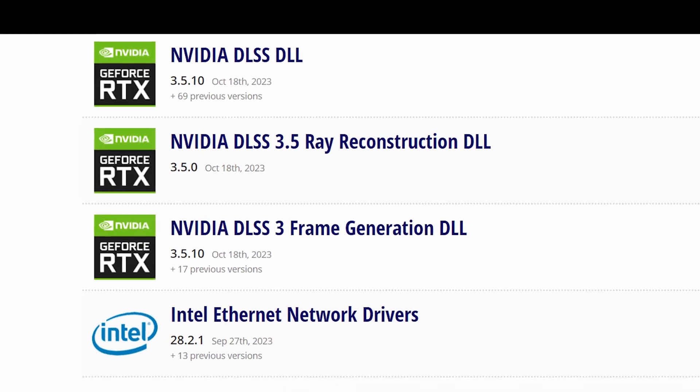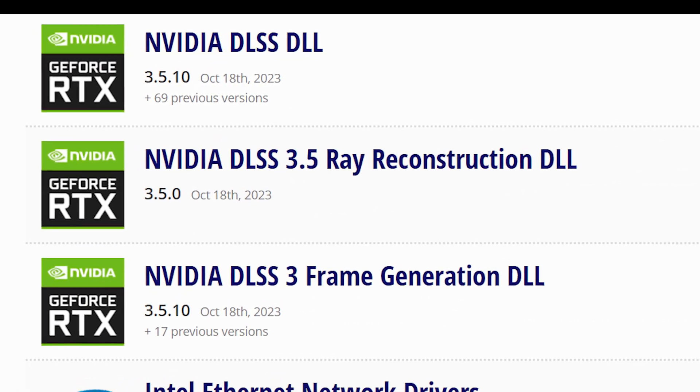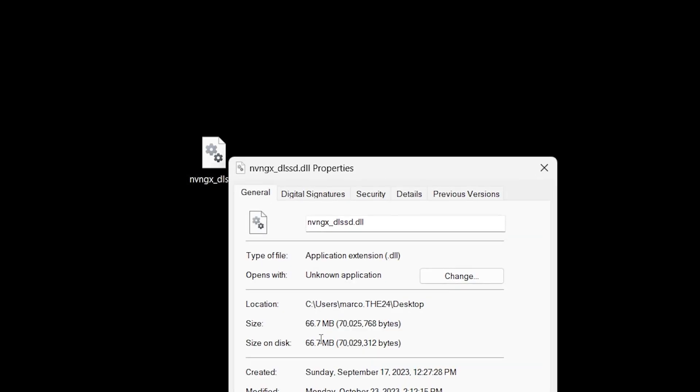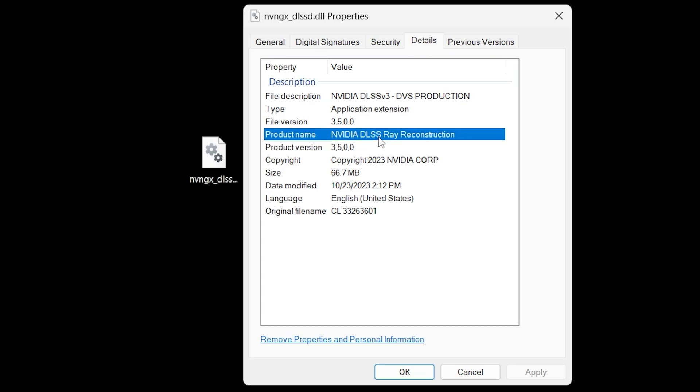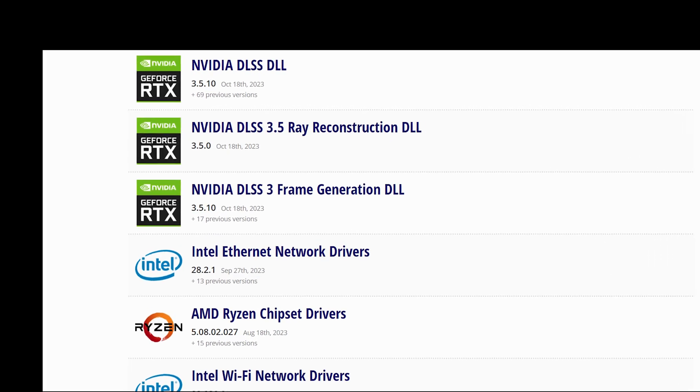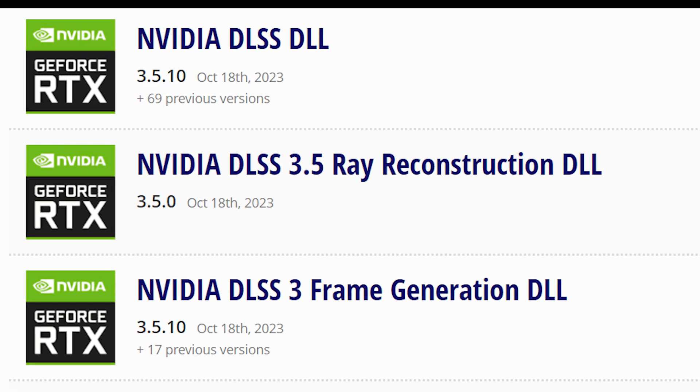Now we have three separate DLL files to experiment with. The Ray Reconstruction DLL comes in at version 3.5. Frame Generation and regular DLSS also got an update to version 3.5.1.